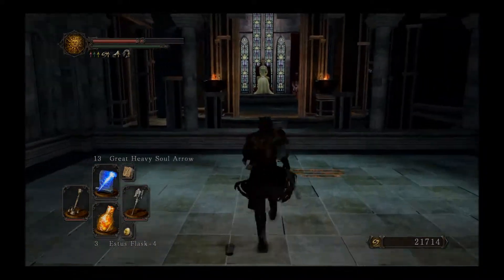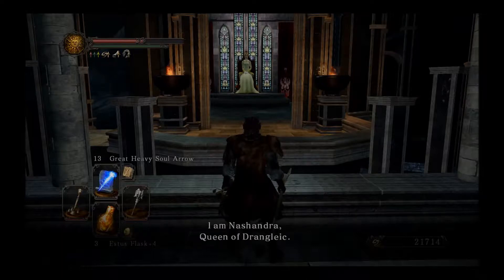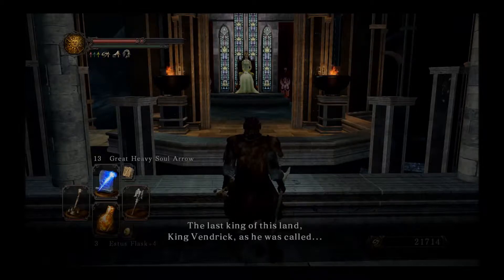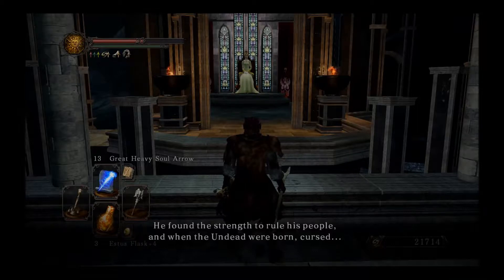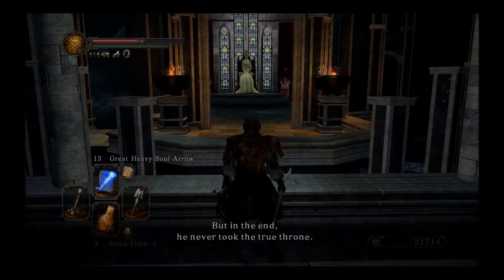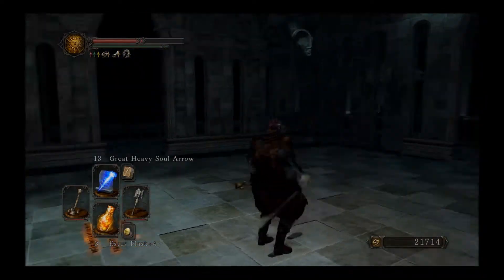And here is Nashandra. She says: 'You have fought admirably on your journey, cursed undead. I am Nashandra, Queen of Drangleic. A true monarch carries the weight of their souls. The last king of this land, King Vendrik, found the strength to rule his people, but in the end he never took the true throne. Visit Vendrik — we have no need for two rulers.' Now, for someone that loves her beloved husband, she sure wants you to kill him.